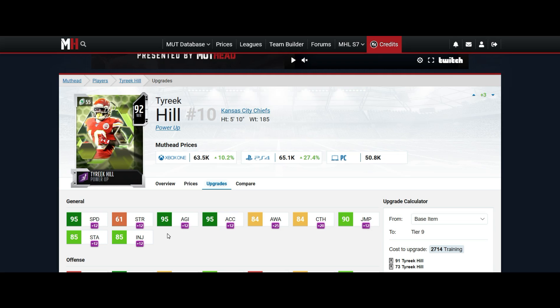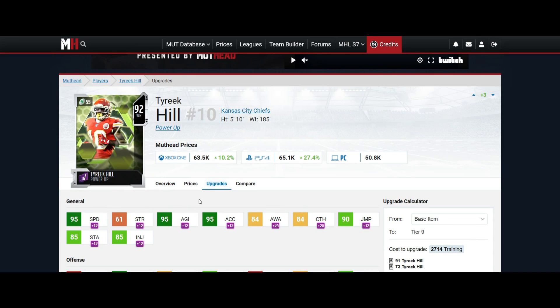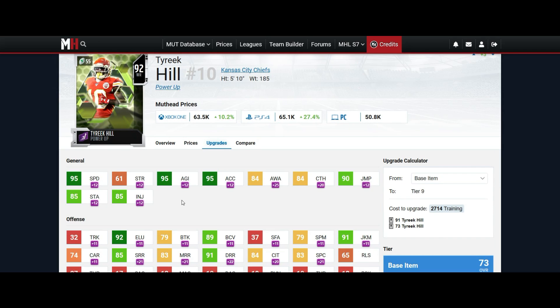He just gets open and can turn a four yard pass into a 20 yard gain or even more — that's how glitchy this card is. You can even get his speed even higher, which is crazy, because you could just burn DBs. I've seen him burn top tier legends. The only knock on him is hype, but he's still good enough to do something great, so this is my guy coming in at number two.